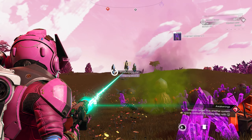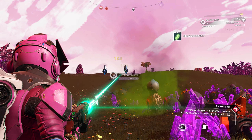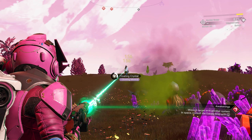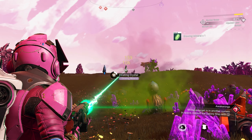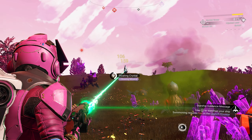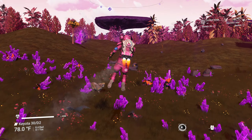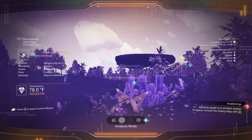Because we have our advanced mining laser we can grab those floating crystals from far away, and the sentinels won't know anything because I'm so far away — they can only detect within about 100 feet unless you shoot them directly. Careful — don't shoot that guy. Oh, a sentinel found me. We're good — I didn't do anything. You can't prove it.